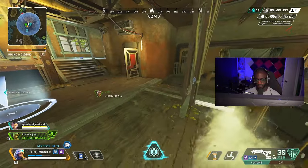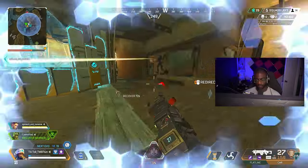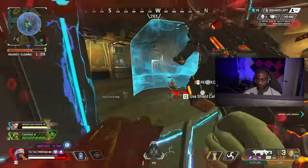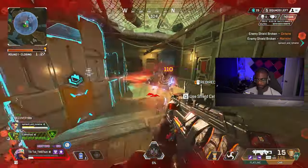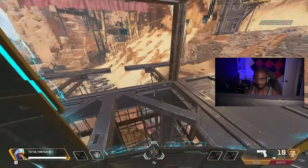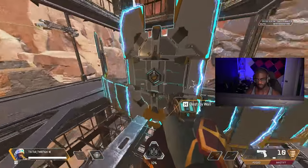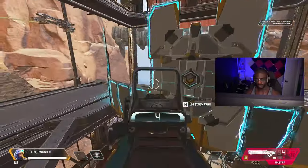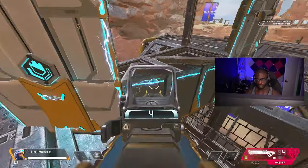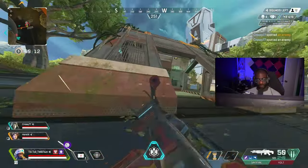The last feature I want to talk about with his ultimate is the electrical barrier on it. If an enemy gets too close to the wall, it will stun them — kind of like walking into Wattson's fences. This is really useful for deterring people from pushing you as freely as they might think, since the wall is something someone could just climb over or walk up to and shoot you. However, if they get too close while the electrical barrier is up it will slow them down, though this barrier does not last forever, so be conscious of whether it's up or not.